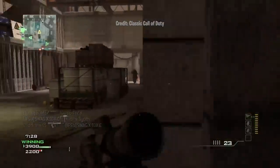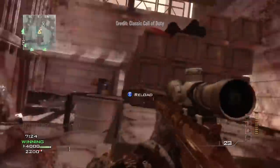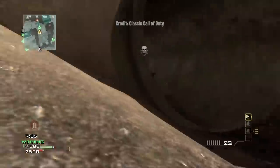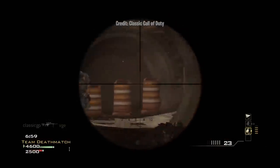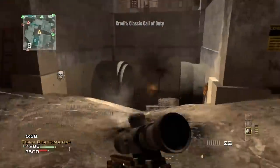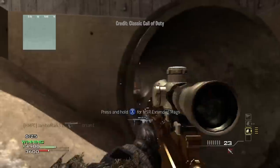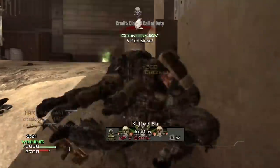This bolt-action rifle featured a very fast fire rate, smooth ADS animation, a thunderous firing sound, and a pretty generous one-shot kill range, which made it great for pushing up on enemies and showing off your quick-scoping skills. It was easily the most popular sniper in the game. In order to unlock this legendary rifle, you had to grind to level 66 and unlock every previous sniper. It was a lot of work, but it was worth the wait.